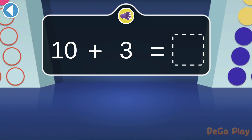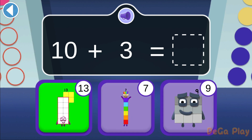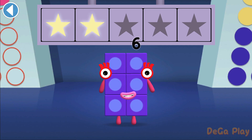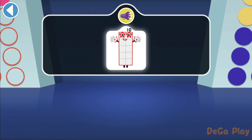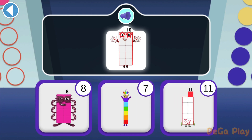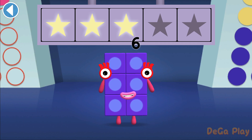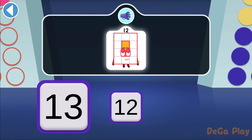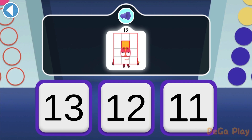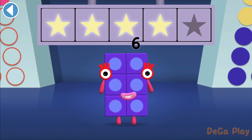Which number block is three more than ten? Woohoo! You won two super shiny stars. Ten is looking for a number block that's bigger than her — can you see one? Hooray! You won three super shiny stars. Can you find twelve's numberling? Woohoo! You won four super shiny stars.